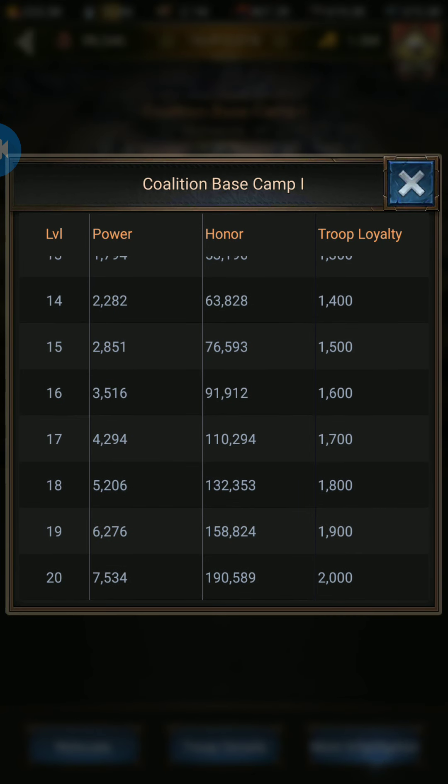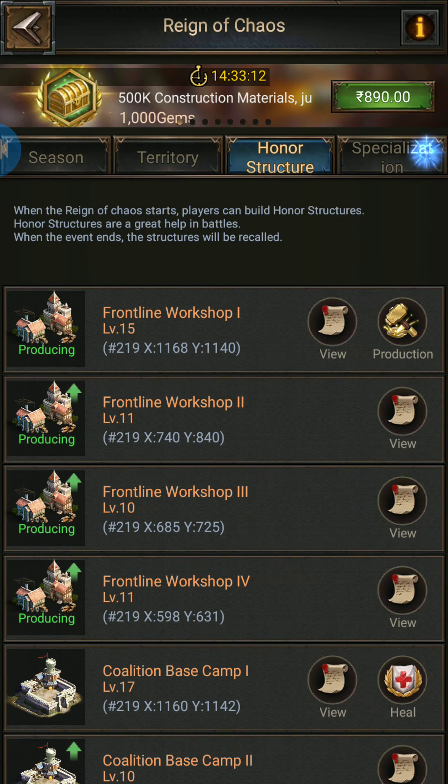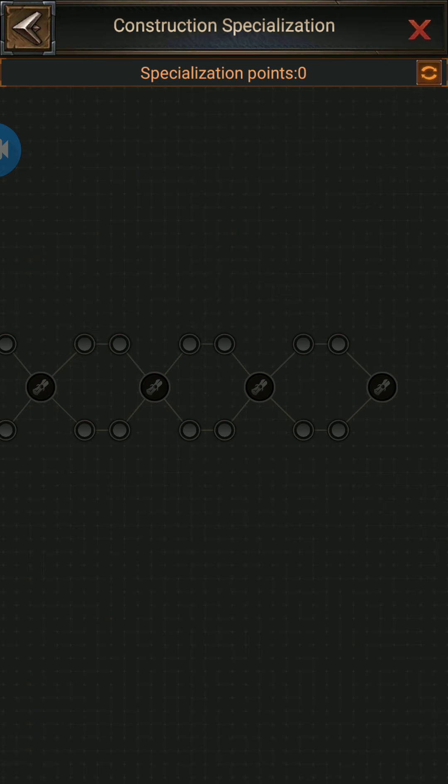You can see 2000 each, so maximum 8000. Now, go to specialization in the blue one and move to the right side. You will find that each coalition base camp increases by 15, meaning there are four coalition base camps which can increase your total by 60. Even at maximum level it can help you get 75, so total 75 into 4 equals 300.